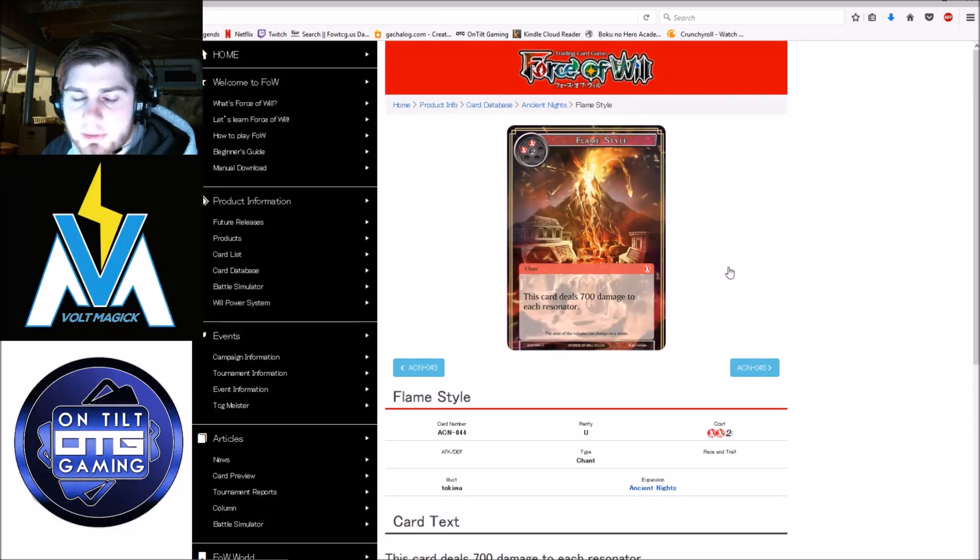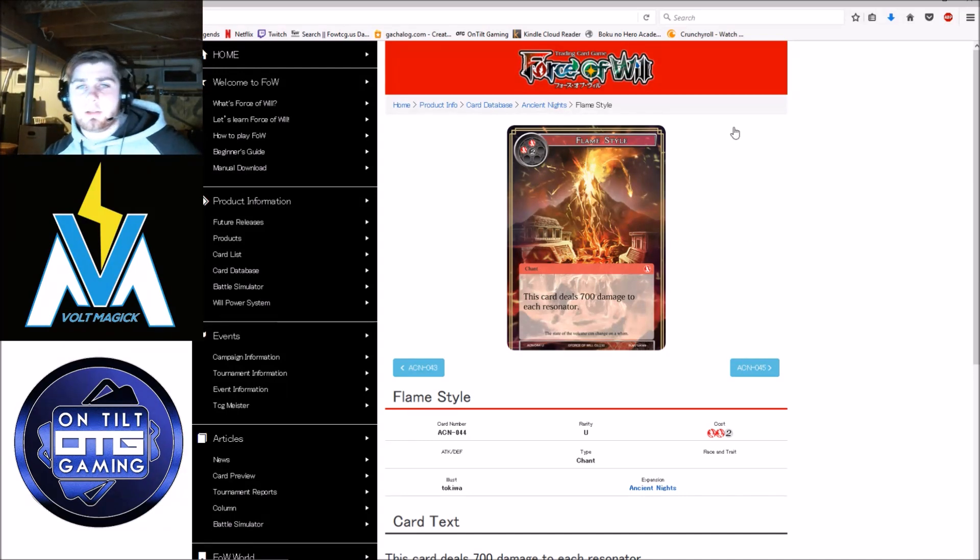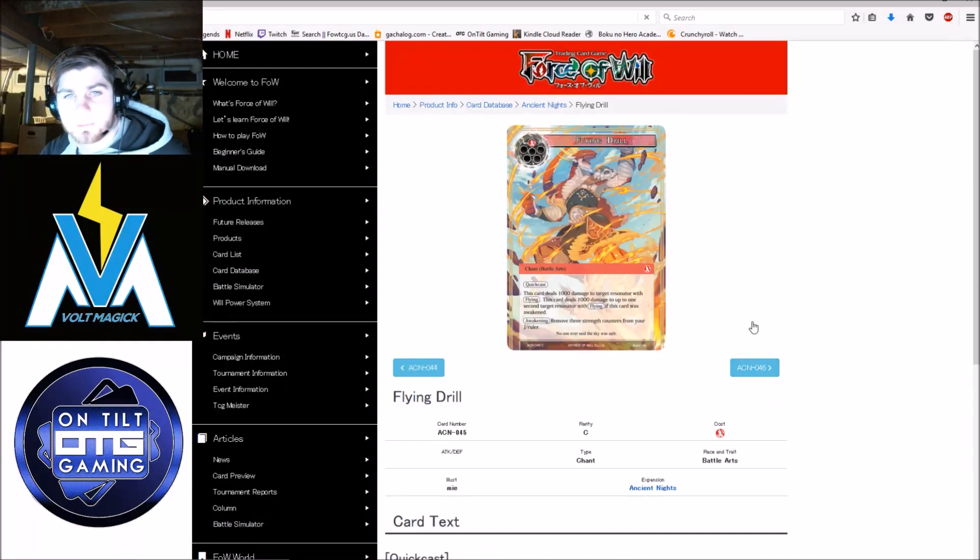Flame Style — deals 700 damage to each resonator. I don't like this card — it's a little too much mana. Flame King Shout wasn't being played as a three-mana deal-400-to-your-opponent's-board, so this being a two-sided board wipe for pretty much all three-drops isn't compelling. I can't think of any three-drops being played at the moment. Big Abdul is a seven-eight so this doesn't even hit that. Overall, a very weak card — not something you're going to see in anything.